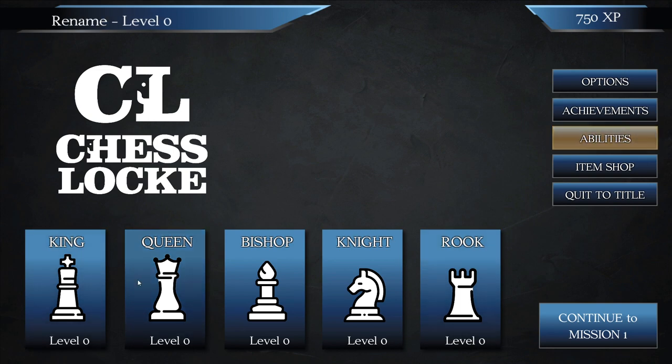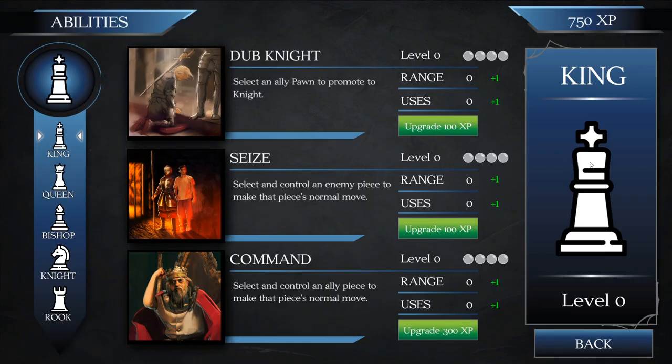You can see the ones that can have them over here. What I can do is unlock these special abilities. For example, I could have my king have an ability to select an ally pawn to promote. These abilities have a range, so you can't just promote any pawn — you have to promote one that is in range — and they have a limited number of uses per game.